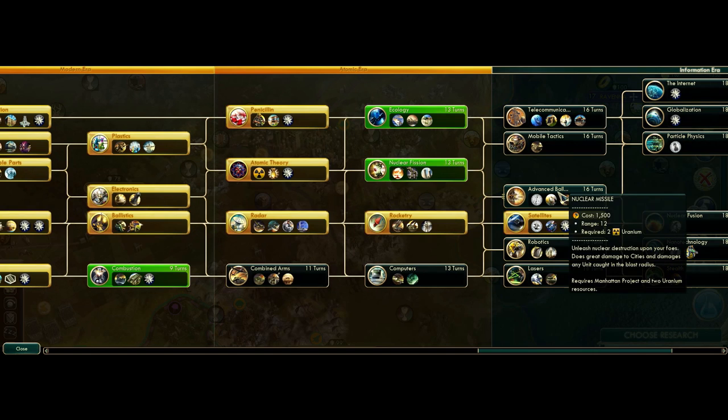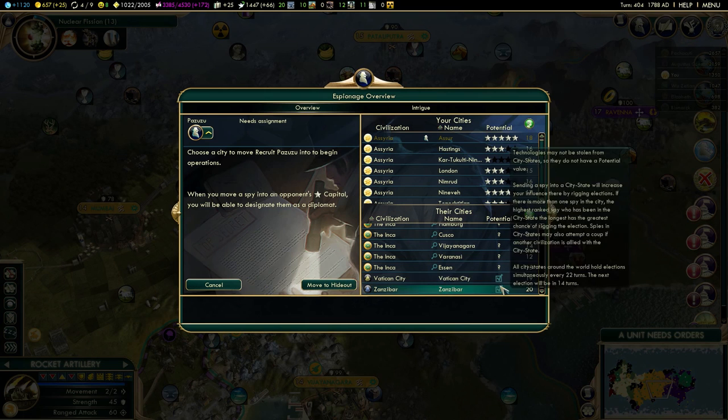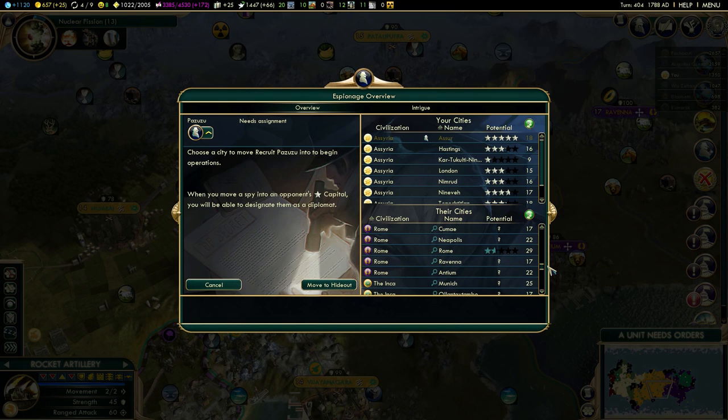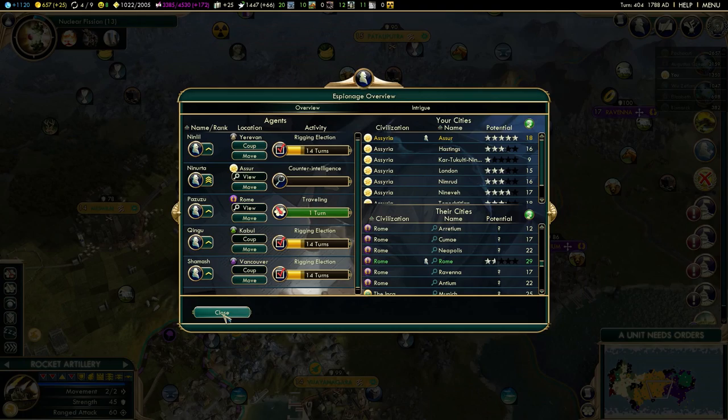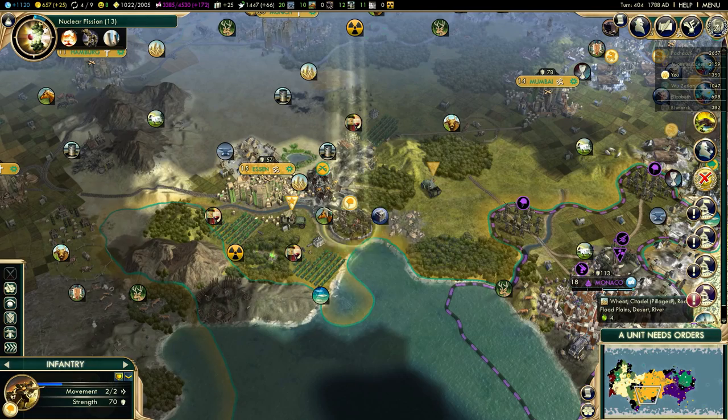Now I need to get advanced ballistics, then either particle physics or nanotechnology. I might be able to steal some of these cheap technologies - that might be worth it. I could send one spy to Rome. I'm not sure if he'll steal anything, but it's always worth a try. I'm keeping my most experienced spy in my capital just to prevent others from stealing technologies from me.